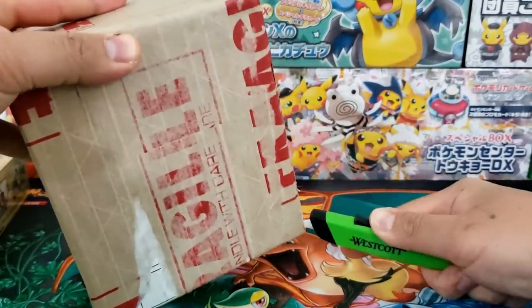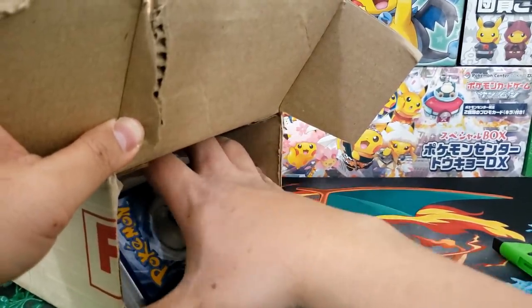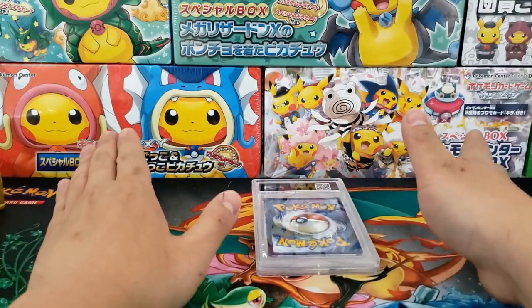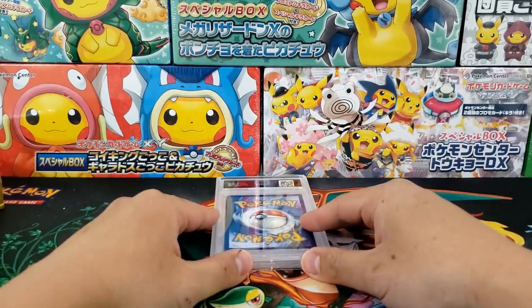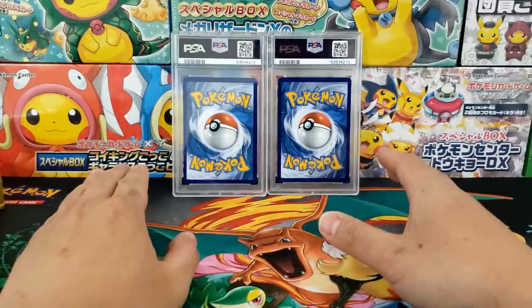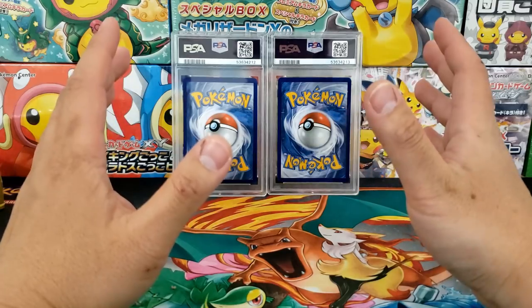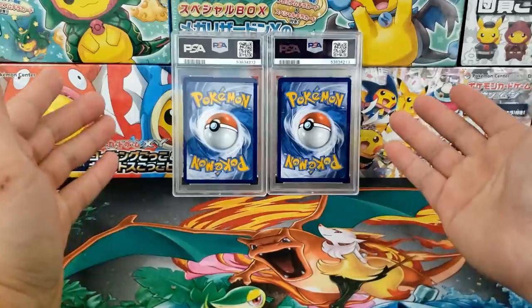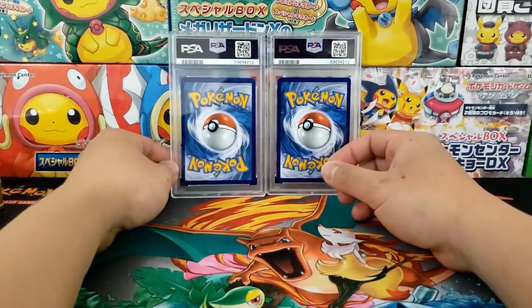The last Shiny Charizard GX PSA 10 sold at auction for, I believe, $1,600 — very expensive. I think the last Shiny Rayquaza PSA 10 sold for right around $600 or so — don't quote me on that. So we could definitely really increase the value of our collection based on the grades on these two cards. If they're both PSA 10, the whole entire Community Collection is going to be worth well over $3,000, where we started with just $1,000. If either one is PSA 9, that's still okay — but PSA 8 or lower would be a huge hit to the collection value.